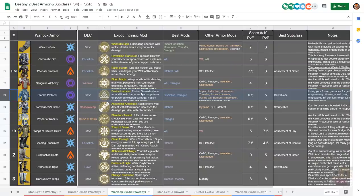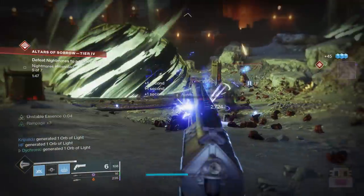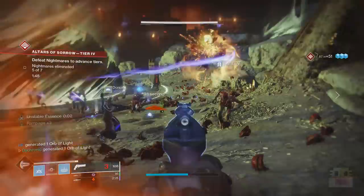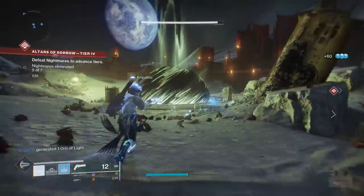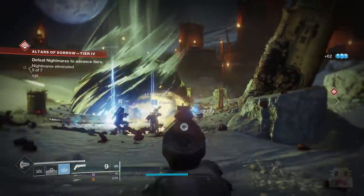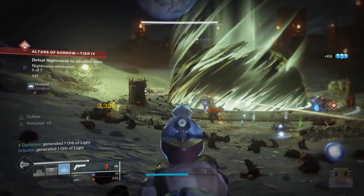Starfire Protocol gives you an additional fusion grenade charge that recharges from empowered weapon damage while in your empowering rift, and fusion grenade kills give you rift energy — so you can see the cycle: stay in rifts, get fusion grenade kills, get more rifts, keep going. It's kind of fun but just not good enough, and it definitely depends on getting specific types of kills. In the endgame you want healing rifts, which makes it lose its effect.